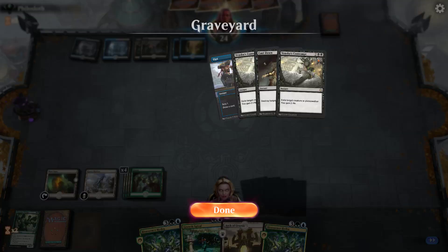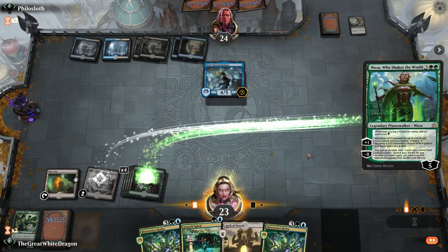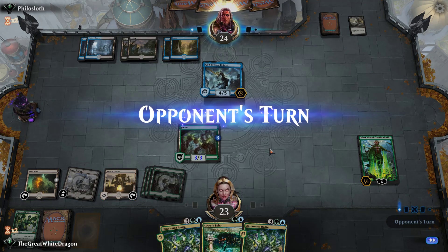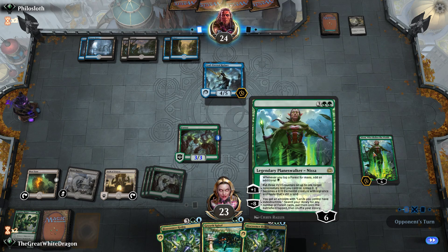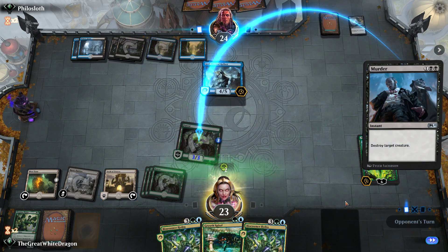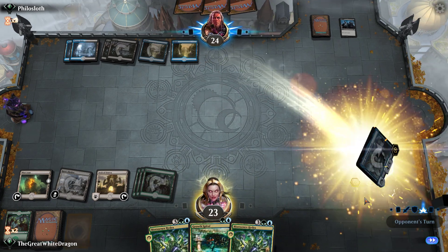It's been a while since I've seen just a pure control deck like this. A Kefnet — of course it's a Kefnet. It gives us an Ark of Orazca, which is useless at this moment. But Kefnet can't really kill the Nyssa, and that's a problem, because Nyssa is one of the strongest counters to control decks — it's essentially a 2-for-1 for the control deck to kill Nyssa. I'm just gonna take the man out. What now? Nothing. Probably nothing. I still can't use anything, because reasons. Great stuff.